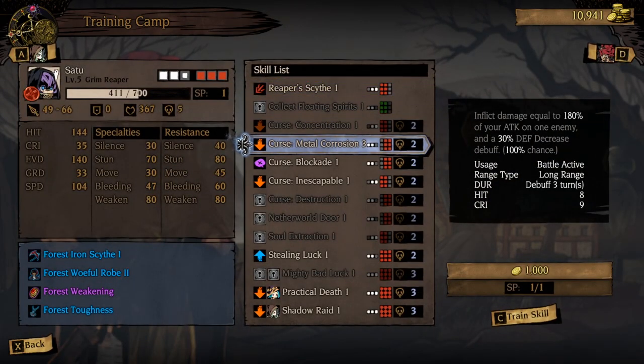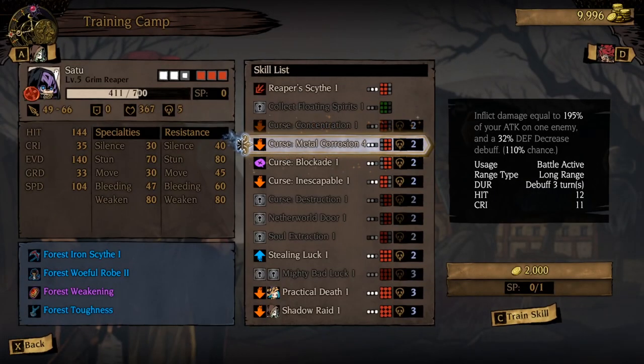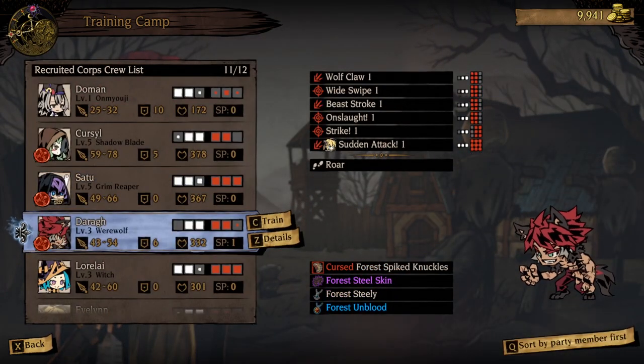Our Metal Corrosion is at rank 3. As you can see for the Grim Reaper, the Grim Reaper specializes in debuffs. What you're seeing is the increased potency of a debuff — the base attack will go from 180% to 195%, the debuff itself will go from 30% defense decrease to 32% defense decrease, and the chance will go from 100% to 110%. That is nuts. By the way, these curses start at 80% chance to inflict the debuff, so upgrading them is pretty good. You do have to pick and choose which ones you want to upgrade because you have a limited amount of skill points, and gold is kind of a scarce resource.